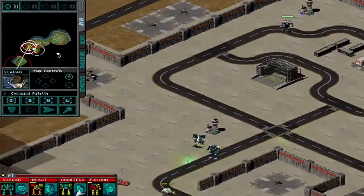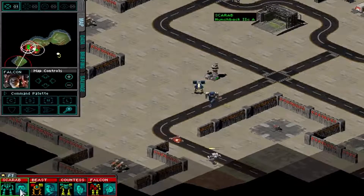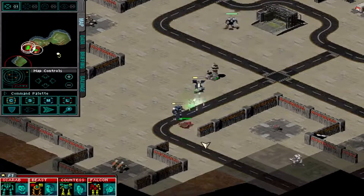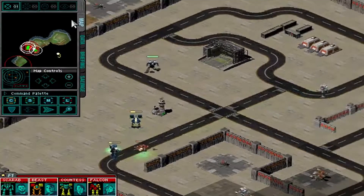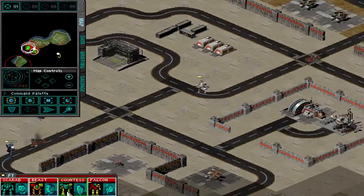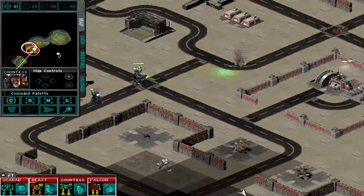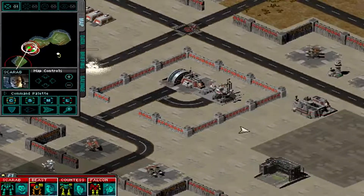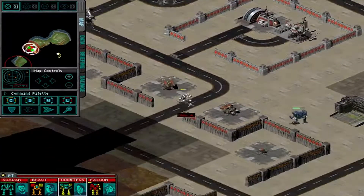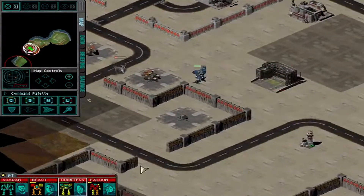Reporting building captured. That's one of my bad things about attacking the base directly like this — you take a lot of damage doing it, so it's not really ideal. Reporting building captured. Incoming fire. Another one bites the dust. I am under attack. The shuttle is lost. Incoming fire.